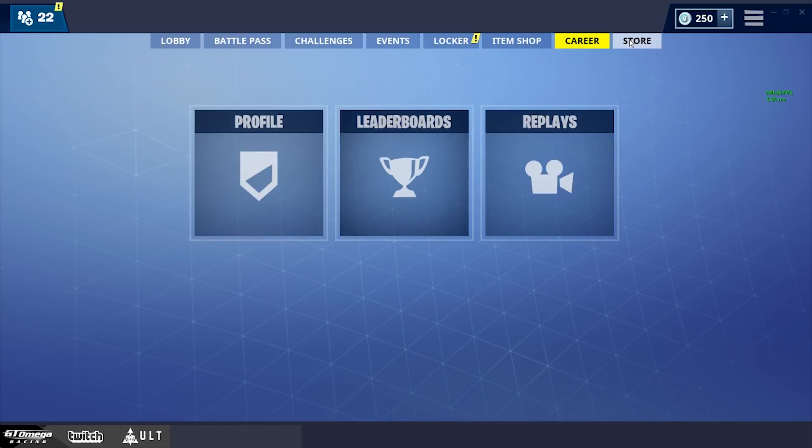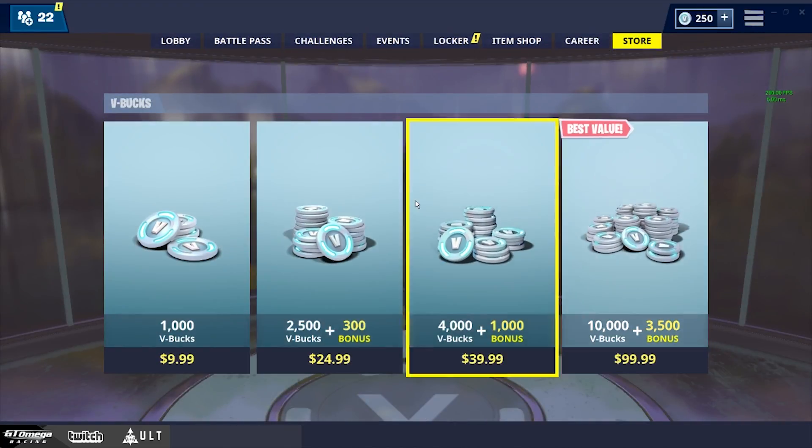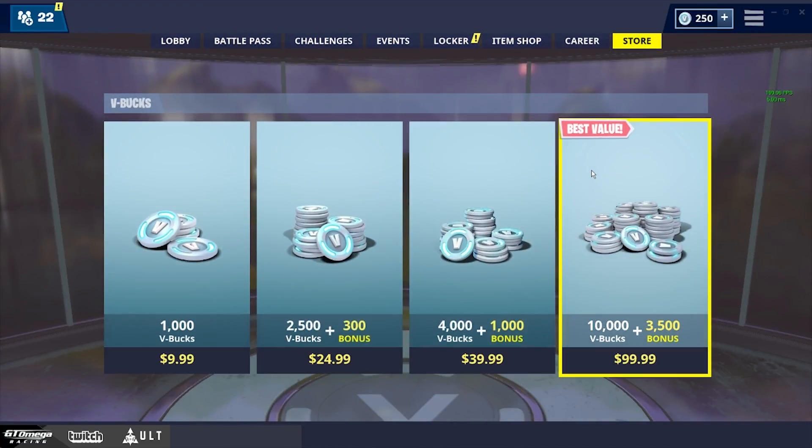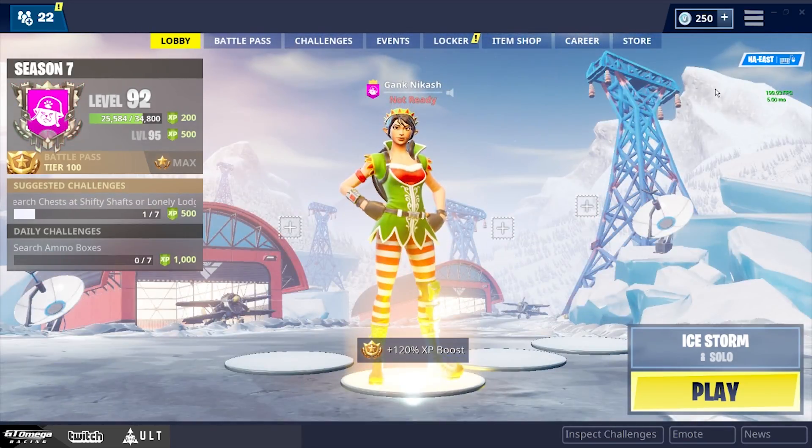The next and final tab is the store. This is where you can buy V-bucks to purchase cosmetic items. That's basically the Fortnite hub — next I'll be showing you some cool in-game stuff.